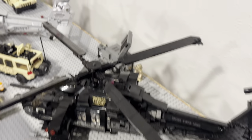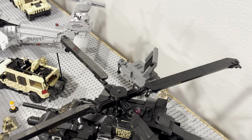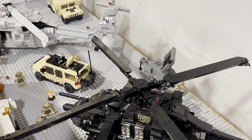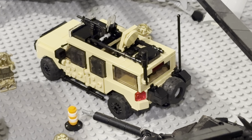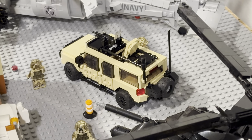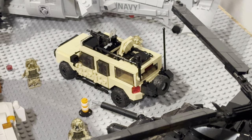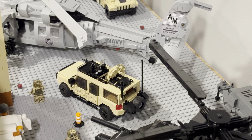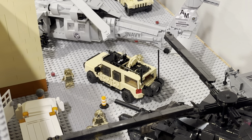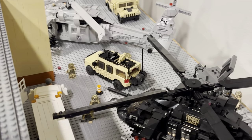We've got a Black Hawk back here along with a radar of some sort for communications. And then we've got one of these utility Jeep sort of vehicles — they have working suspension and steering. I actually just built those; they're very cool, designed by WordItOut on Instagram.